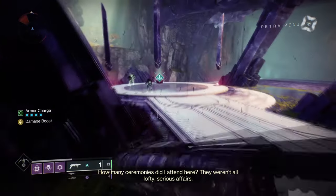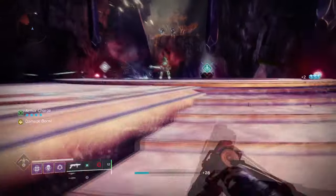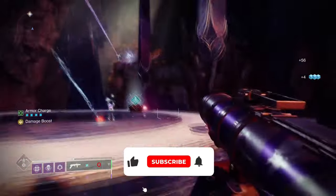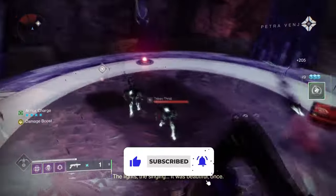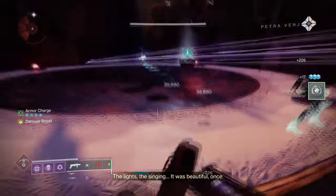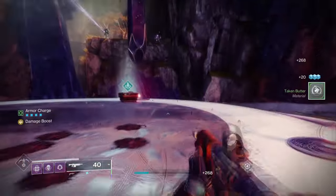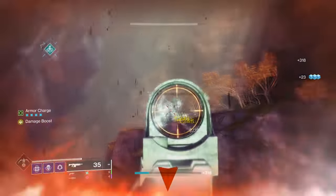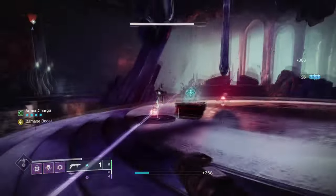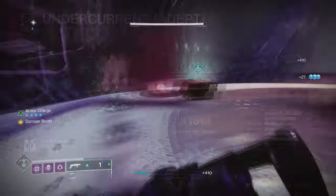Hello everyone and welcome back to today's weapon review. The Undercurrent waveframe grenade launcher has just released as part of the seasonal render weapon update and has been picking up steam in terms of being the best waveframe since Forbearance was released. This may seem a bit over the top, but when compared to the original weapon you will see it's not that far off from taking over Forbearance's current place in the meta. So today, we'll go over the pros and cons of the weapon and what to look for god-roll wise.